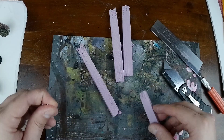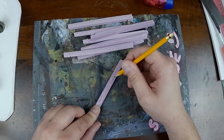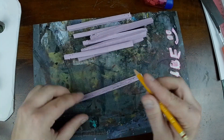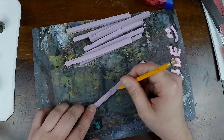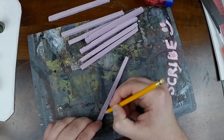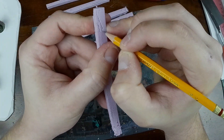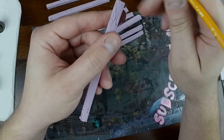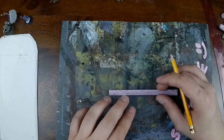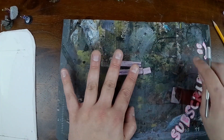Once we had a sufficient amount of timbers, we went ahead and textured them using a pencil, just carving some fake wood lines into them. Once we had all those textured, we used one of our D&D minis for reference for how tall we wanted this building to be — these are going to be the main support columns.